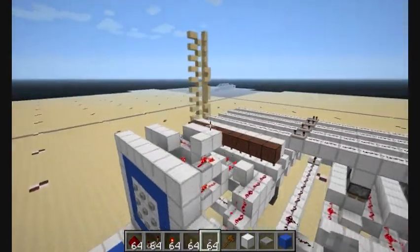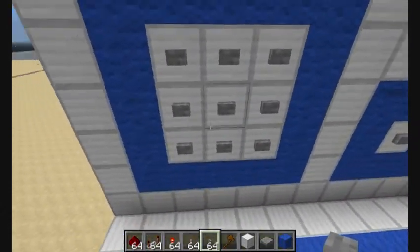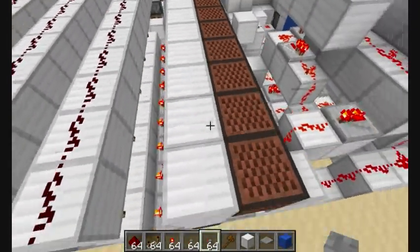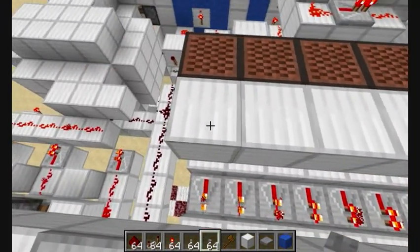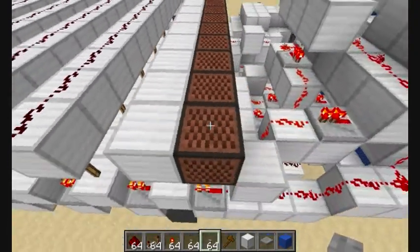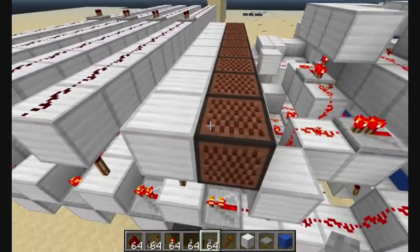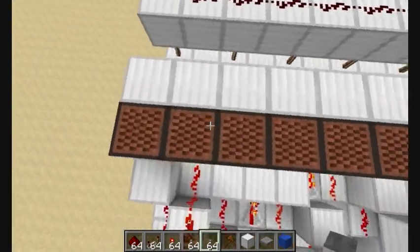Basically, what it does is this big mess here just separates all these inputs to one line. And they go out to note blocks. I found that if I put the note blocks above it, note blocks are really weird — it powered the other note blocks next to it. But I wanted to have multiple sounds, so what I did is I put blocks above the torches.